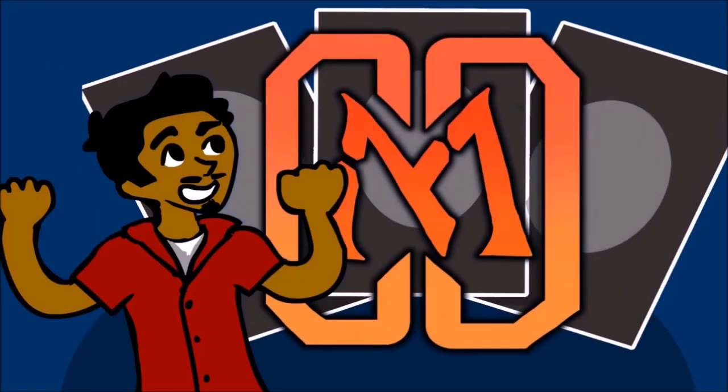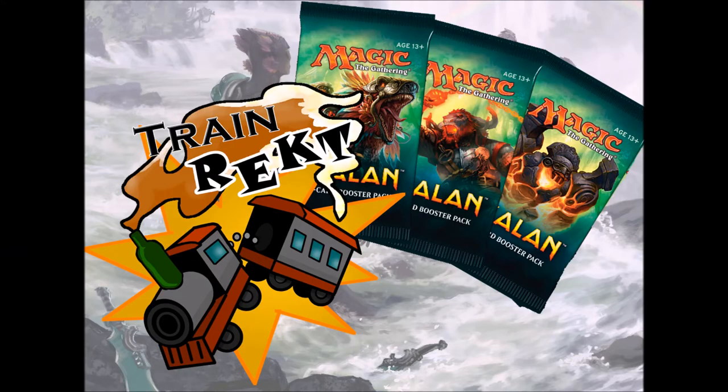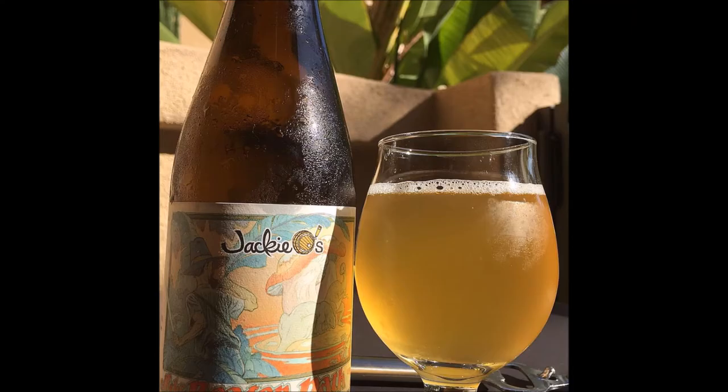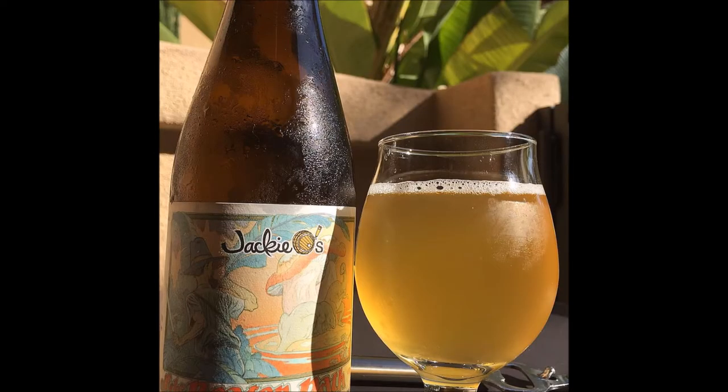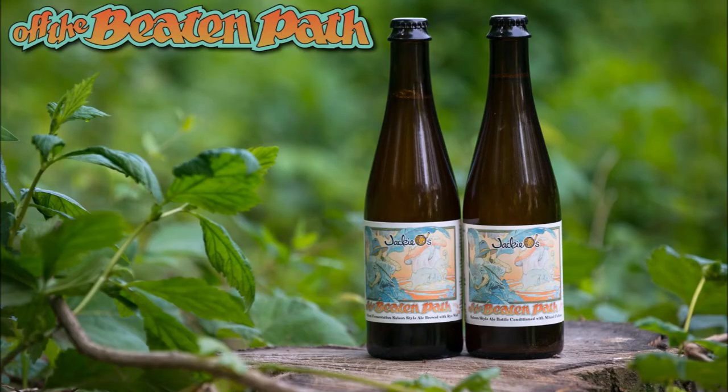Ixalan is now live on Magic the Gathering Online, and it's been up long enough for there to already be a handful of undefeated trophies. We were fortunate enough to find a beer that captured two elements of Ixalan that people are excited about — both exploration and dinosaurs — Jackie O's Off the Beaten Path. It's a farmhouse saison with a mixed fermentation style, and there are two varieties of it. I got the one brewed with rye malt because I like my beers nice and malty.